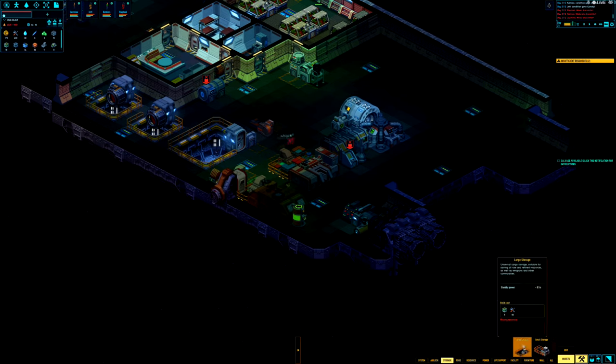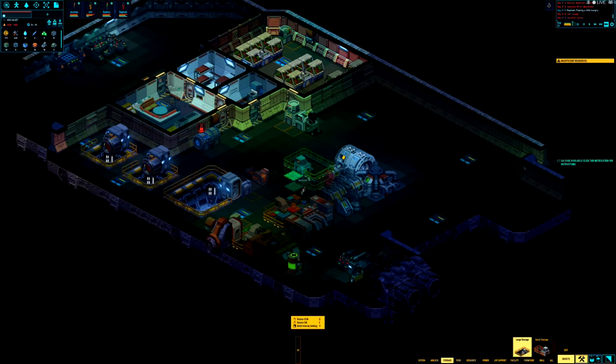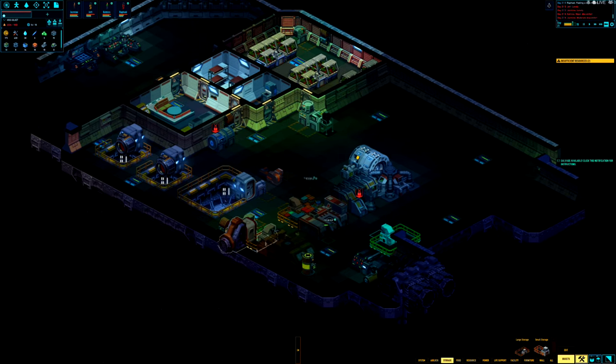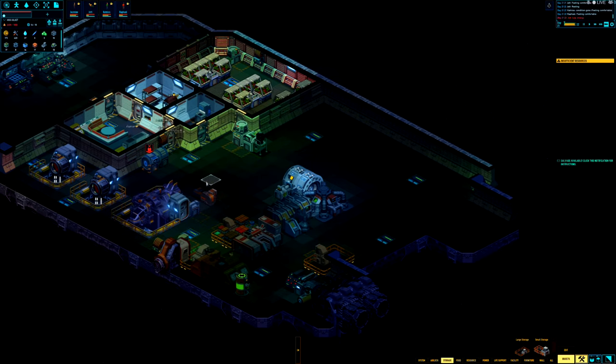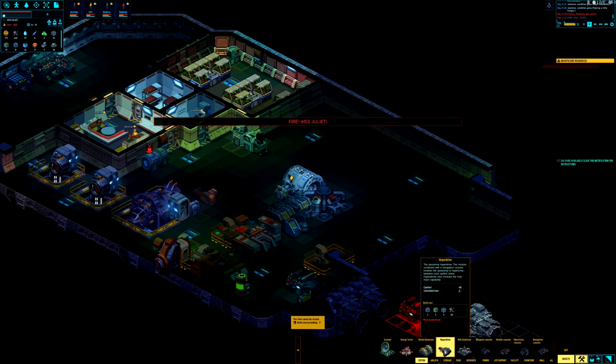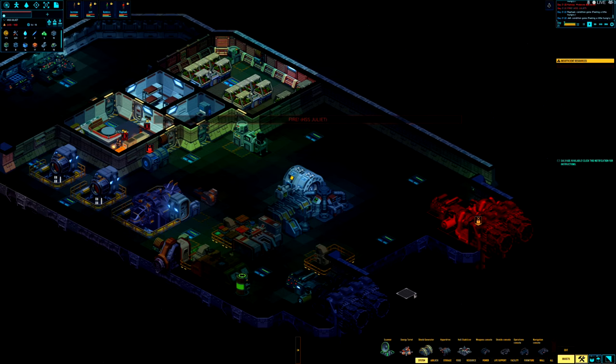We need to address storage because the crew won't be able to bring everything from the derelict into the ship. Let's get another large storage unit and place it near the doors, especially in production areas, to shorten transport time between stations. Also, I did the math — we're going to need about 18 more tech blocks to be self-sufficient. We need to find about 10 more so long as we don't burn through them building guns.